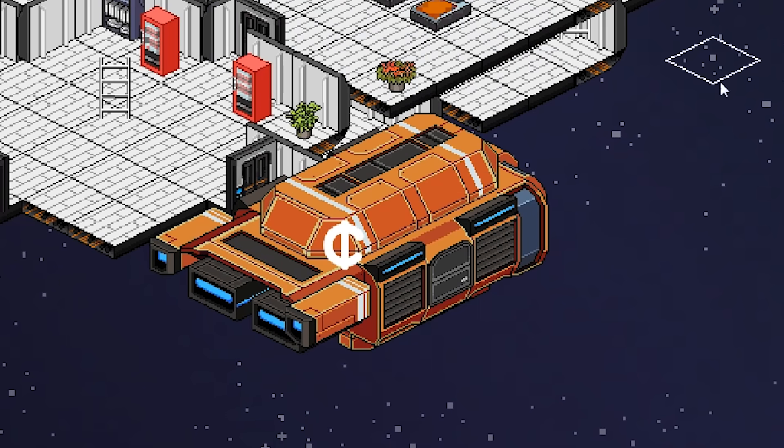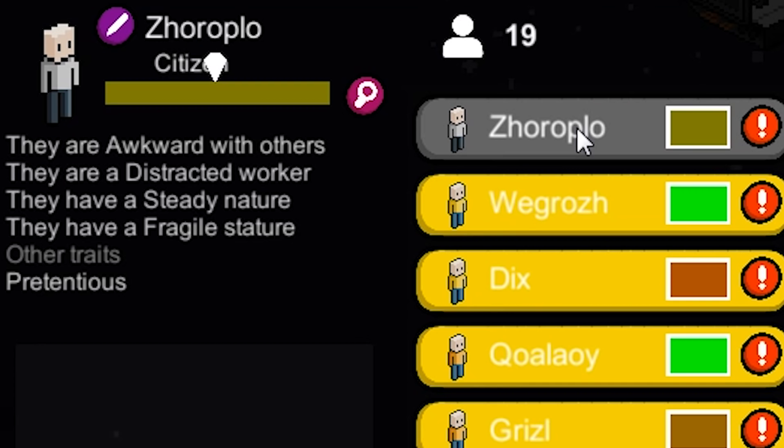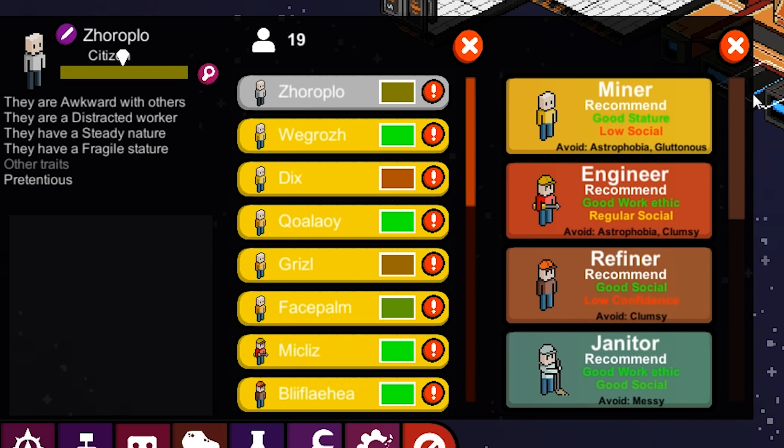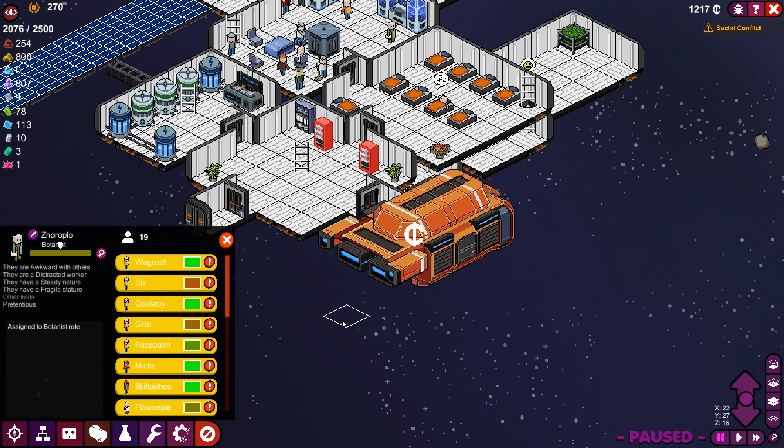A new meeple has joined. What do we got? Zoropolo — awkward, distracted, steady, fragile, and pretentious. M'lady, let's find a job for you. Zoropolo, I'm sorry to say there isn't really a good job for you. Let's make you a botanist — I don't know what else to do with you.